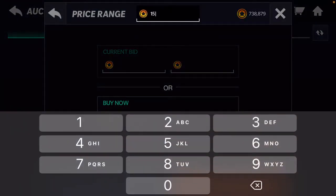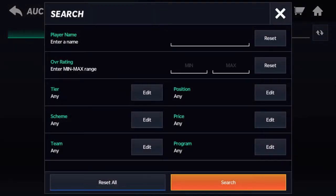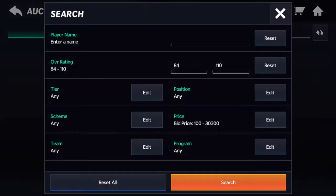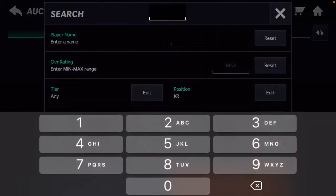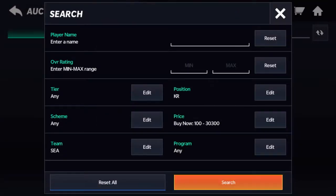Sorry, I just woke up — trying to stay as active as possible. For the next one, do 84-plus, under 330k, because that's how much they quick sell for. You're going to want to bid on a couple of these. There are going to be a lot of people bidding on them, but it's a really good method to make coins.